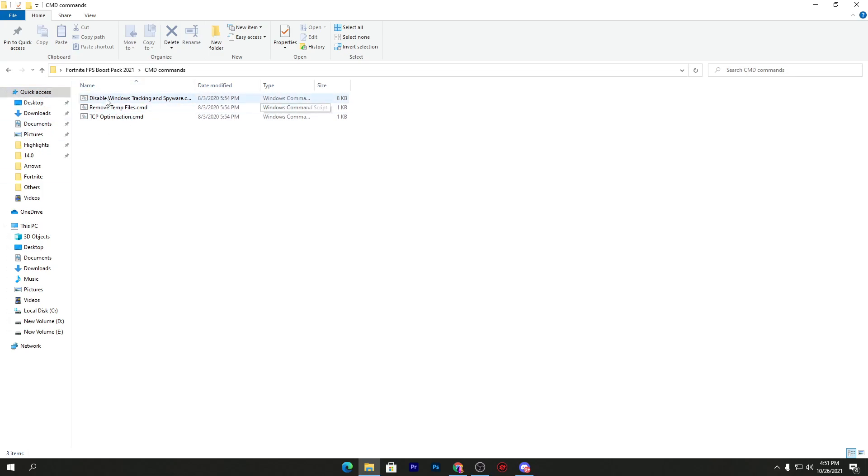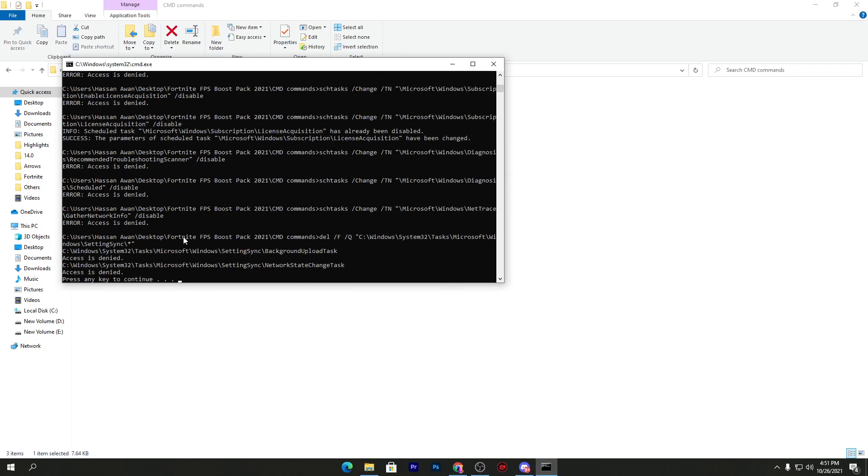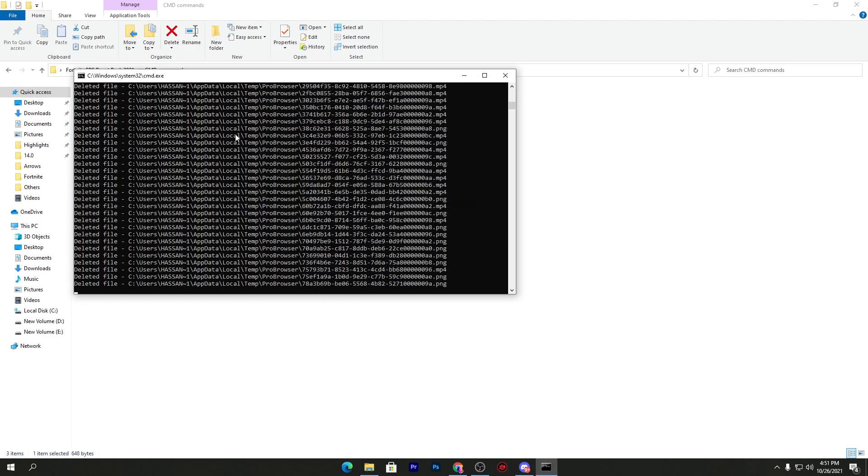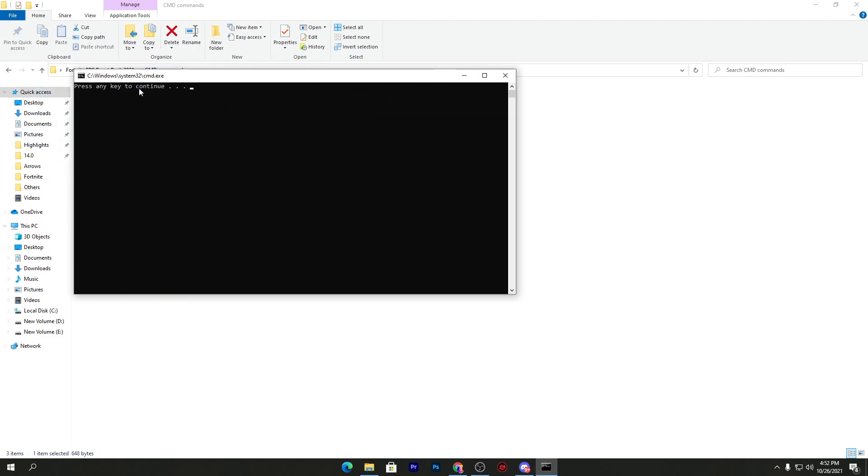Simply double-click the first command and it will automatically execute on your PC. Press any key to close the CMD window. Now go to the next CMD command, which is 'remove temporary files.' This is the most important script — it will delete all junk and temporary files from your PC, freeing up your hard drive and RAM for better Fortnite performance. Double-click and press any key to close.